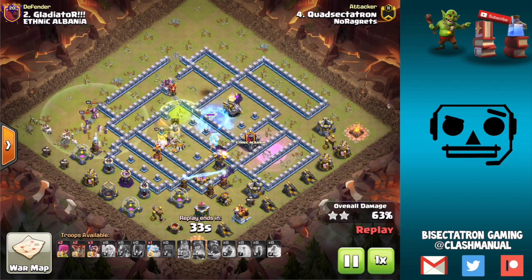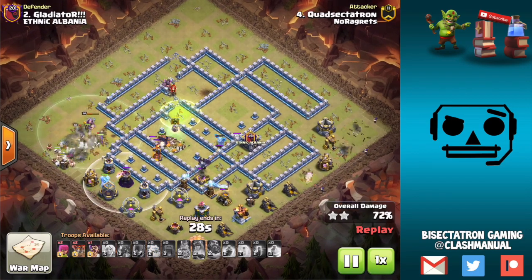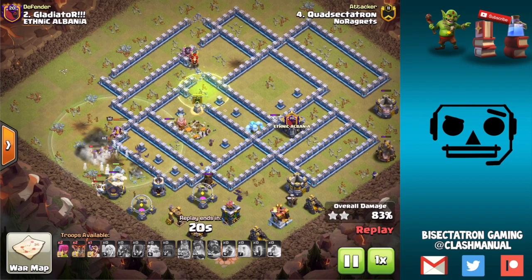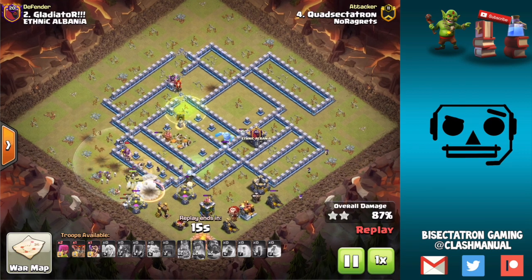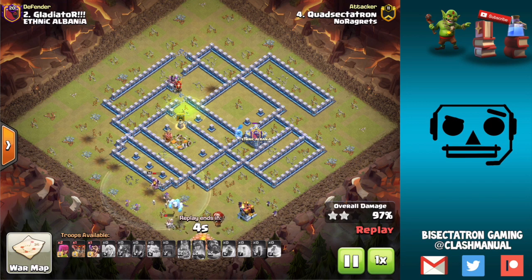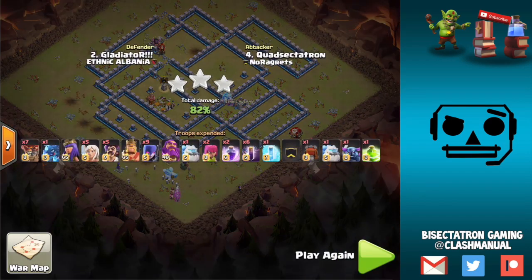This base would have been crushed much more had the five healers not died. What happened was the CC was lured a little earlier than I thought, and I didn't have a poison spell so I popped the Queen's ability. The Baby Dragon ran past the Queen and targeted the healers. Just know that if you hit your Queen's ability, things might target the healers — so do what you can to avoid that situation.